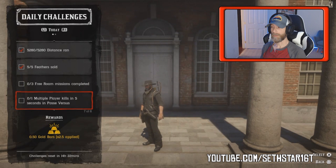Number 6: multiple player kills in 5 seconds in Posse Versus. Found in the Posse Versus menu — jump in a persistent posse, have the leader fire up team infighting, and take out two of your best boys within 5 seconds of each other.